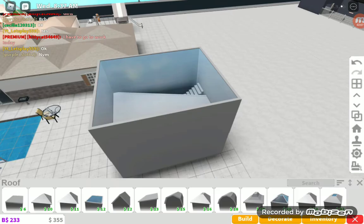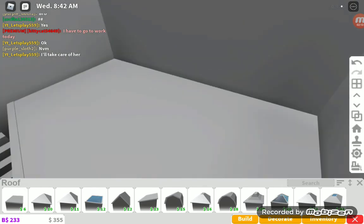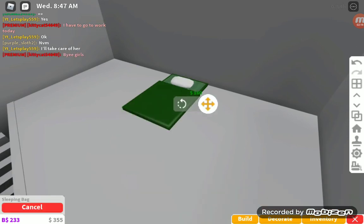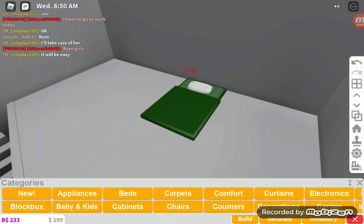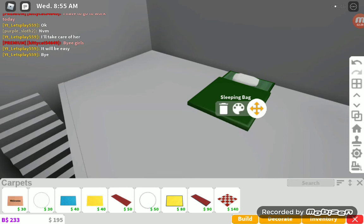Look at that — now that looks like a two-story house! You're probably like, okay it's two-story on the outside, but it actually is two-story on the inside. Yes it is! I'm gonna place a sleeping bag here. You have to zoom in in order to place stuff.